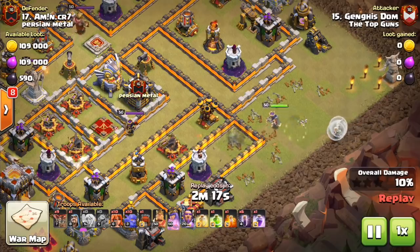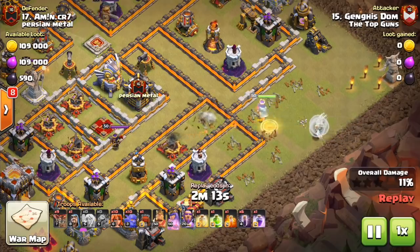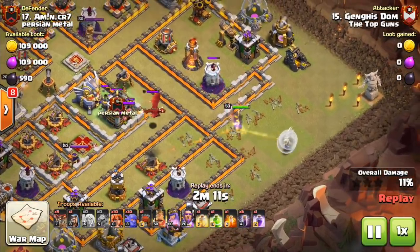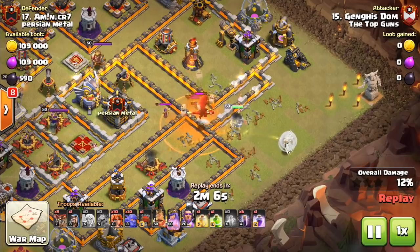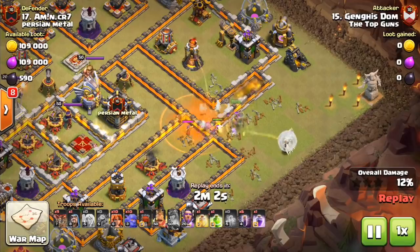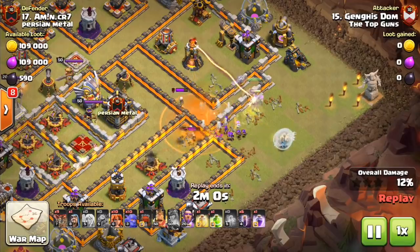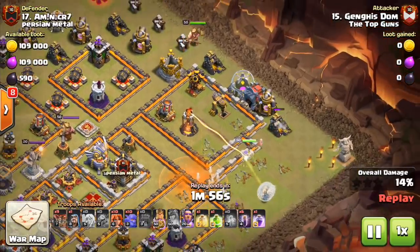Big shout out to Genghis Dom. Both of these are his attacks we're gonna be looking at today. We'll take a look at the replays and also break down the bases and kind of let you guys know what type of base it works on, because against the right base it is a very powerful strategy, a very viable one. It's kind of cool seeing the Falcon at Town Hall 11, especially this variation with the bat spells.